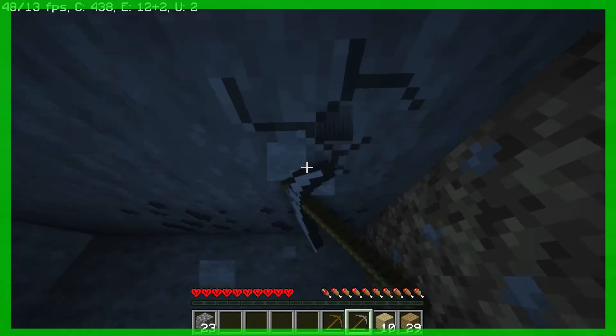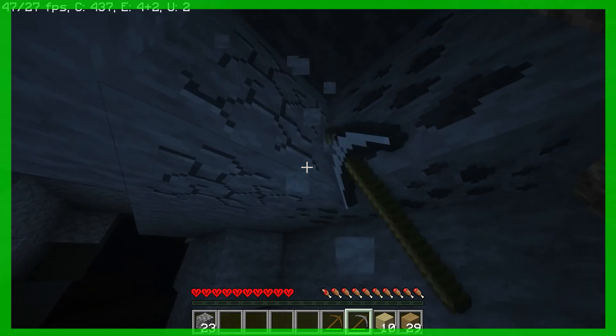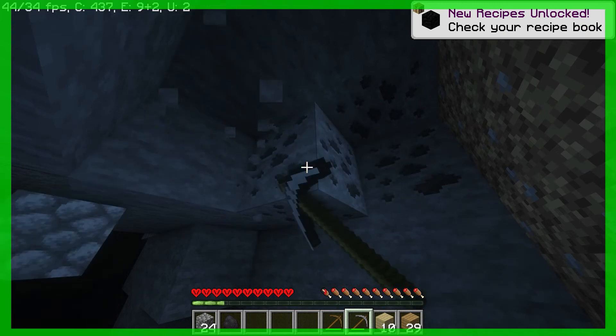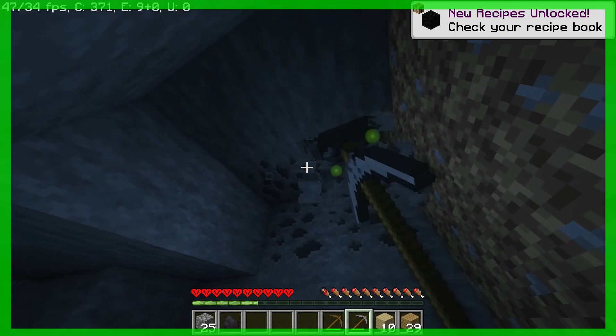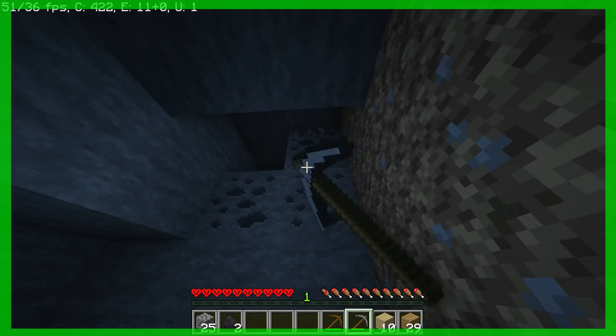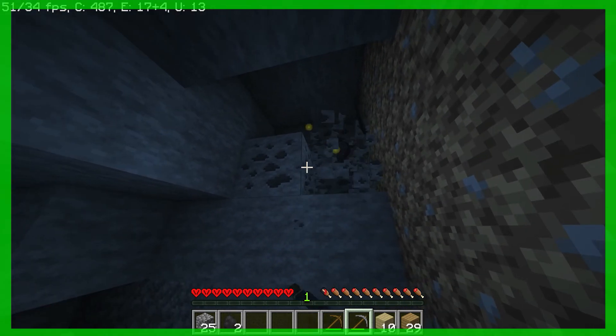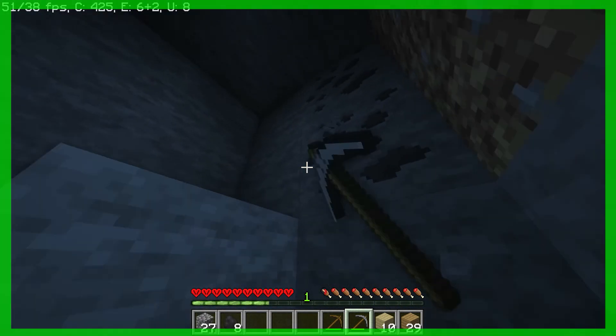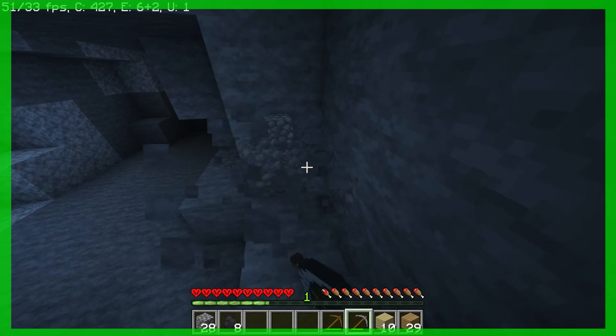We found some coal, which should be good for getting further into this cave. Once I mine out all this coal we can make some torches, see what's in the cave, and hopefully find some iron. I should probably get some wool first before I do any of that though.